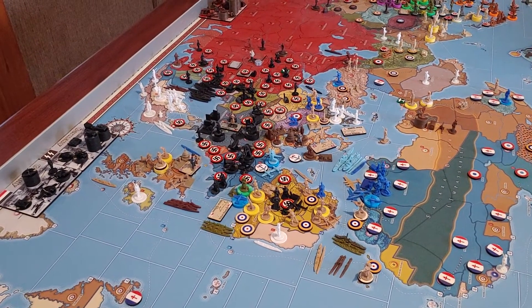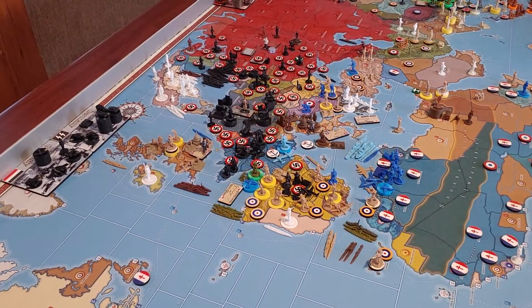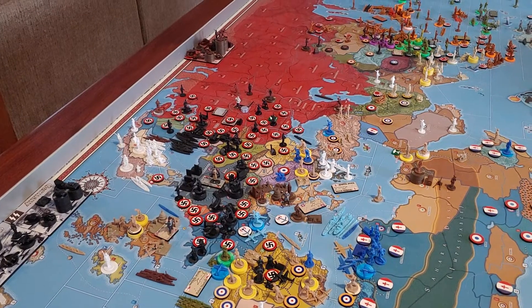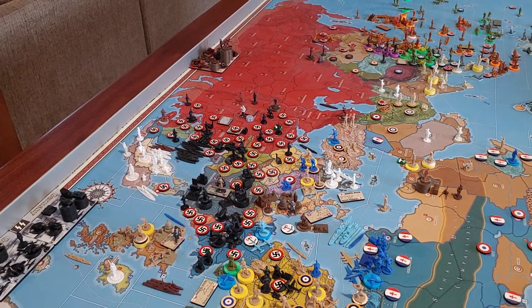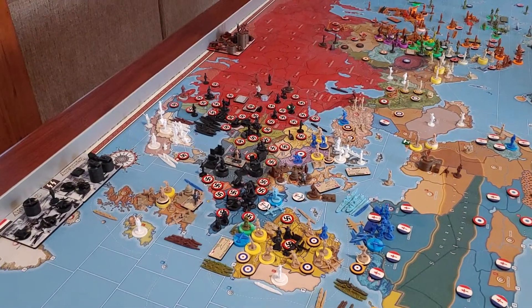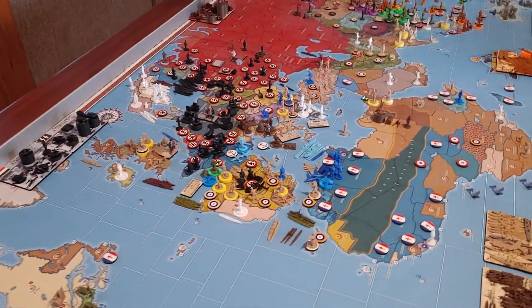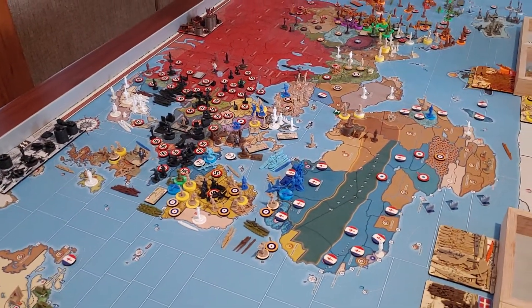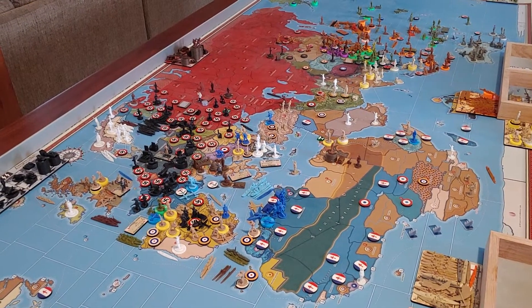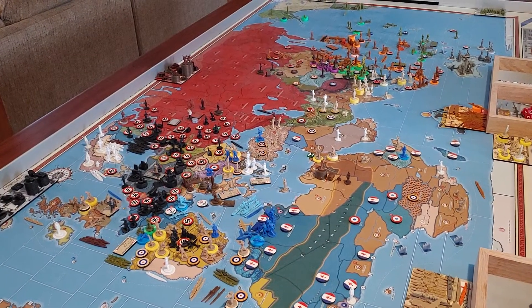But they are also feeling some pressure. The Allies landed in Spain and have a sizable force there, and they're starting to get into the Balkan countries by taking Bulgaria and Yugoslavia. We'll take Yugoslavia back this turn, so we'll need to do a little cleanup and shore up some defenses. I'm still fairly optimistic. The Axis are in the lead — I think around 17 victory points, the Allies around 12, and the Common Turn around 4.